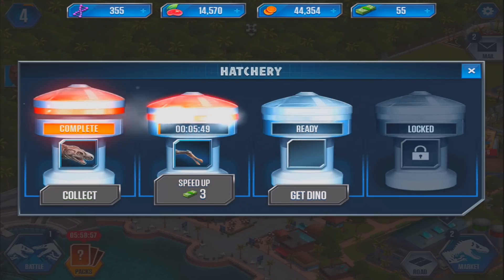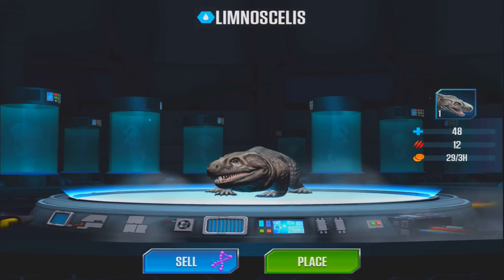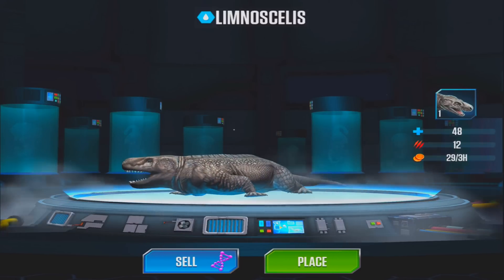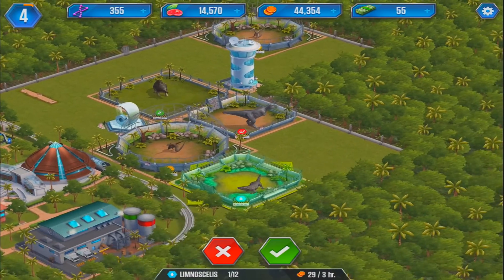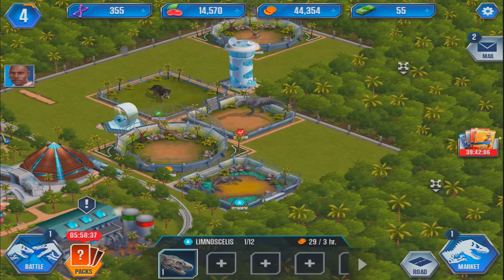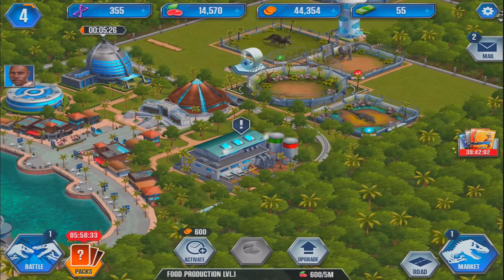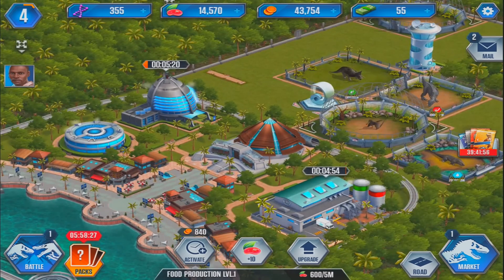Let's collect this dinosaur who was hatching. We got Liam! So let's place you somewhere. You don't have a pen yet — actually, you're looking pretty good there. Let's just leave you right there and get some experience for doing that. We're still only level four. We need to get to level five and we can actually upgrade our food production. We've got quite a lot of food, which is nice.